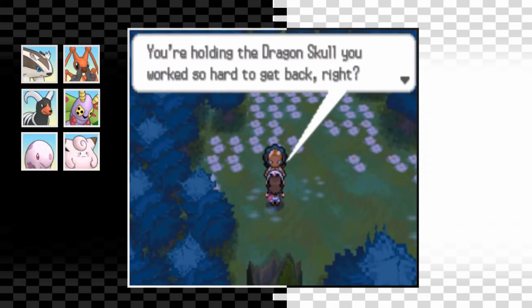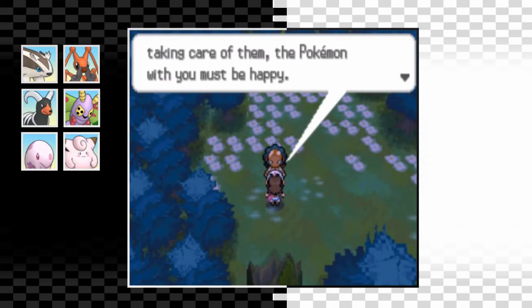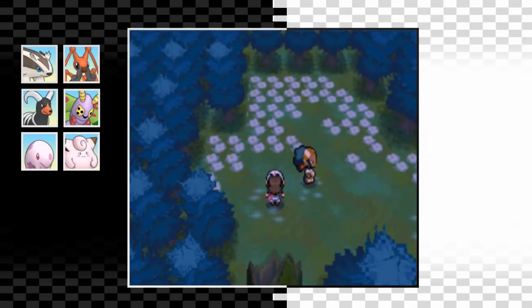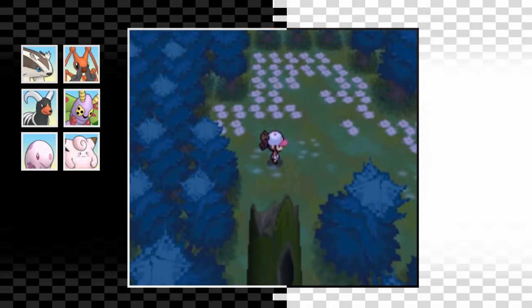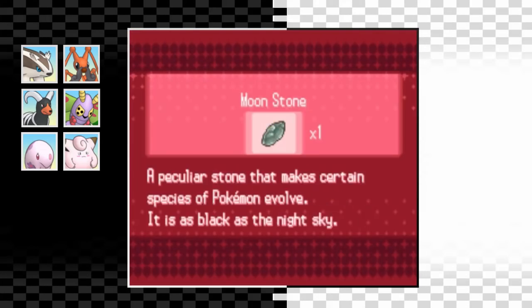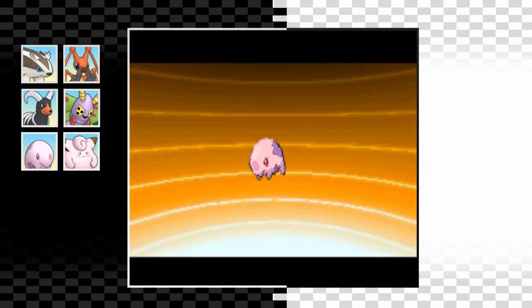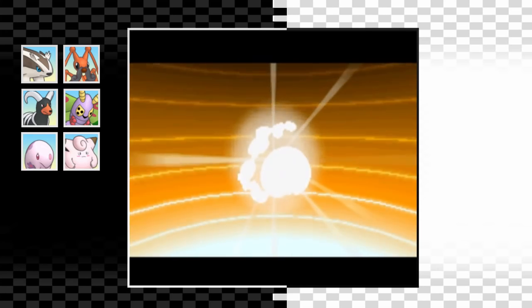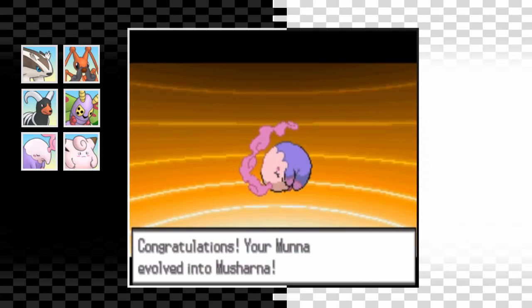We deal with Team Plasma in Pinwheel Forest and Lenora actually gives us a Moon Stone. We have two Pokemon on our team that can evolve with it, but we won't get another one for a long time so I really need to think this through. We arrive in Castelia City where I decide to use that Moon Stone. After thinking long and hard I decide to give it to Munna - I feel like Musharna is going to be a little bit more useful to me than a Clefable. This means Clefairy is going to have to stay as a Clefairy for a long time, but I think it's a worthwhile trade-off.